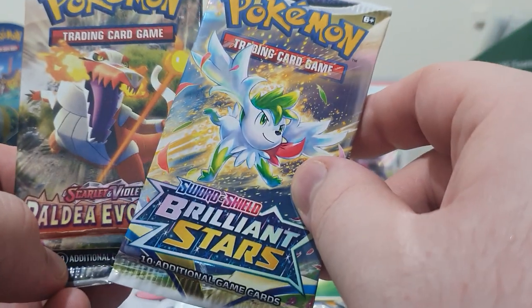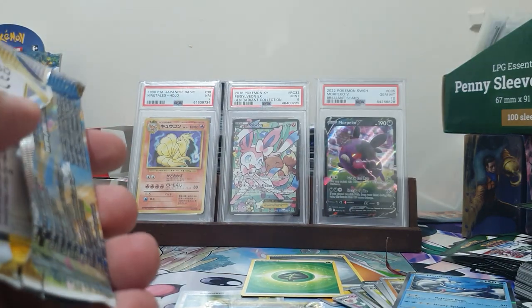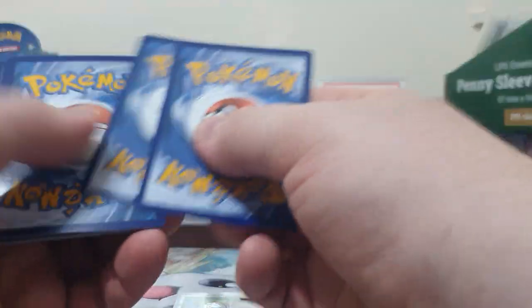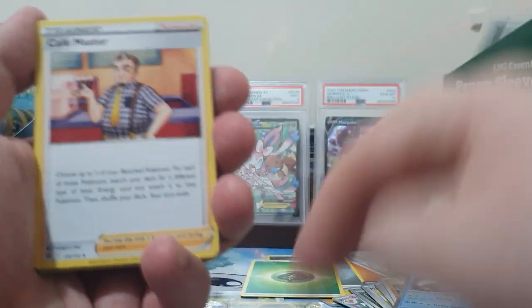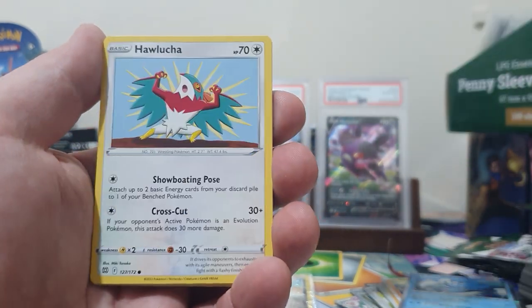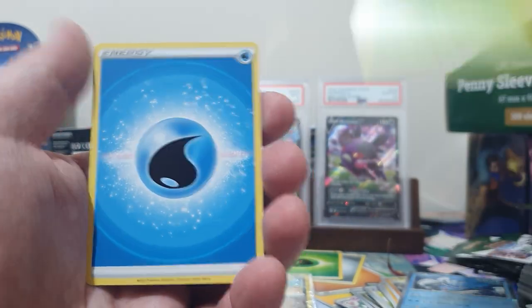The two packs that I actually wanted stuff from: Brilliant Stars and Paldea Evolved. If I can get the Charizard from Brilliant Stars, the Charizard Alt would be fantastic. It doesn't look so with the white border code card. We've got a Cafe Master, Monferno, Gloria, Bidoof, Electabuzz, Hawlucha, Buizel, Gible, a Starmie, and a Motham.